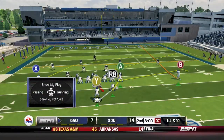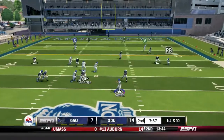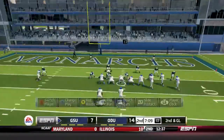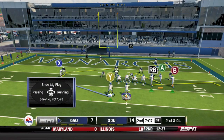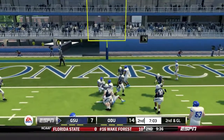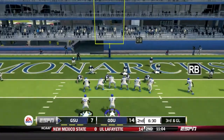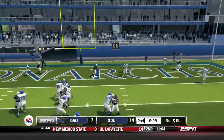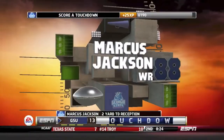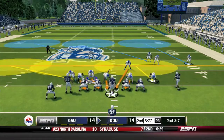Georgia State tries to cap off this drive with a touchdown and tie the game at 14. Smith scrambles and hits David Bailey who breaks a tackle, pushed down at the seven-yard line. Second and goal, Smith fires to Bailey who gets down to the two. Third and goal, Smith fires quickly and Marcus Jackson catches it for the touchdown. This game is now tied at 14 apiece in the second quarter.